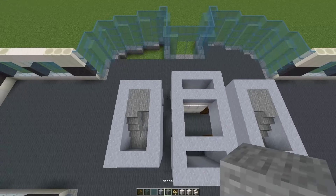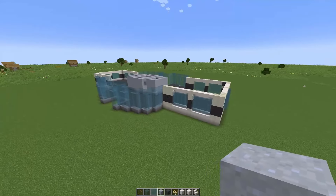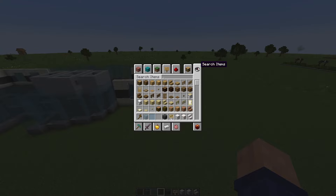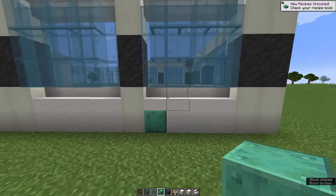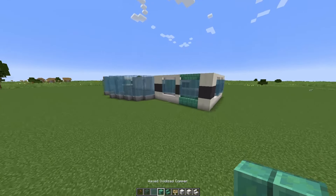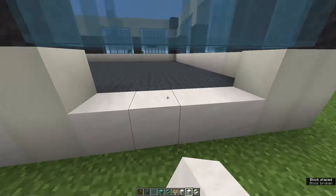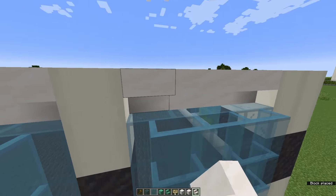This now needs to be filled in. Also just looking at it from afar, an idea struck me while I was thinking which is something I don't do very often, and that is that we could technically use copper for these stripes because that kind of works with this color. Let's see, I'll just use waxed copper and some stairs. Probably not, that doesn't look the best, it just doesn't really fit much. We can replace all these quartz whenever we want so it's fine.